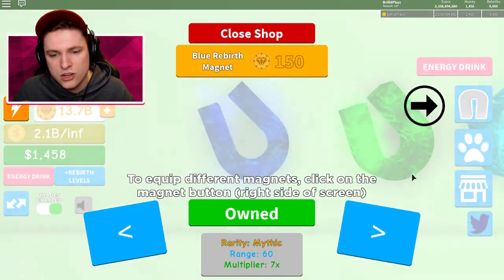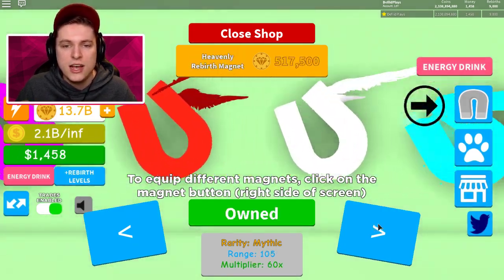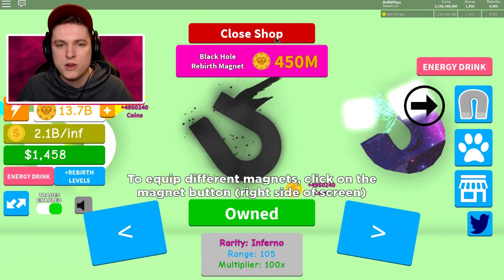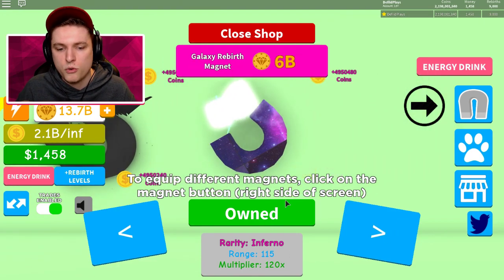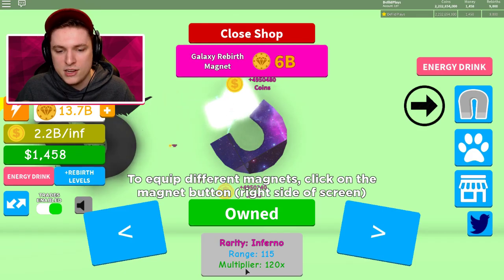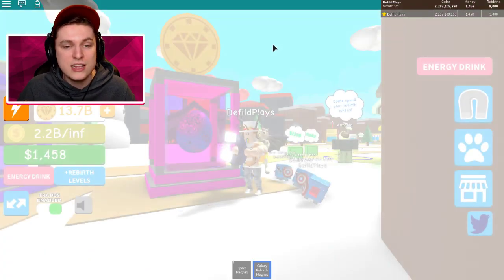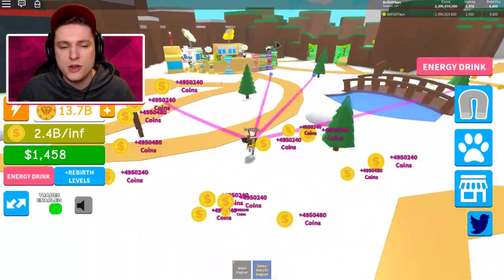Six billion rebirth tokens isn't that much if you actually collect some coins. Otherwise you can get the 450 million one, which is super easy to get especially if you have some rebirths — grab that one. But the best one is of course a lot better; look at that range and that multiplier — that's insane. Those are the things you need to do what I'm doing.